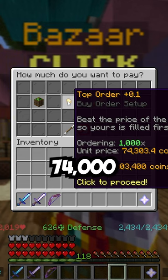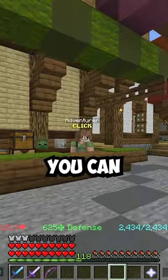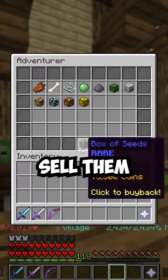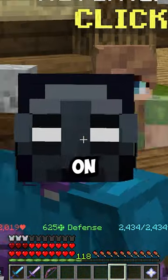Just make sure you're paying around $74,000 for them. These box of seeds that you're spending $74,000 on, you can go to the adventurer right here and sell them for $76,800, meaning you will make 3,000 coins profit on each one.